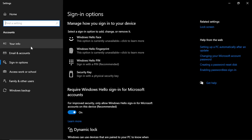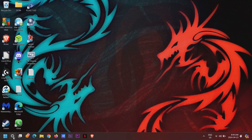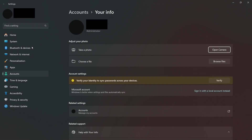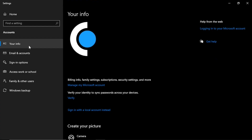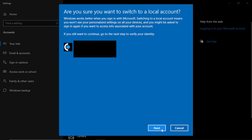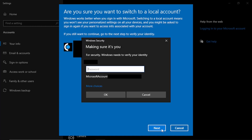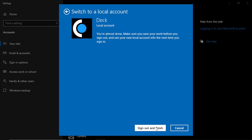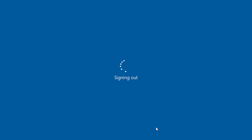Windows 11 users will instead have to search for 'your account info.' Now select 'sign in with a local account instead.' It will show a warning, but you can click next to continue. You will be prompted to log in with your Microsoft password to confirm. Now you can set up a local account — fill in the necessary details and click next. Select sign-out and wait for Windows to finish signing you out, then sign in with your new account.